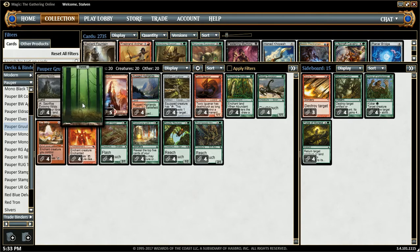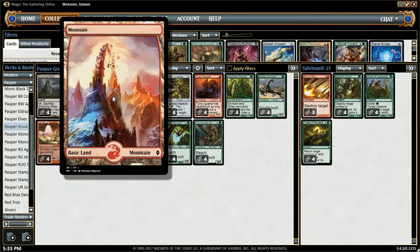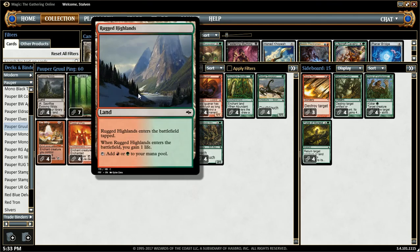I got four Evolving Wilds, seven forests, five mountains, and four Rugged Highlands.